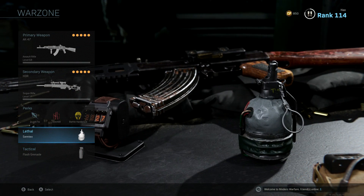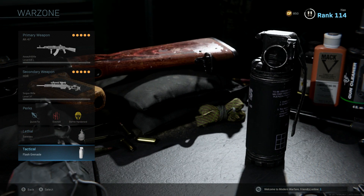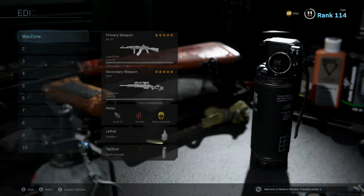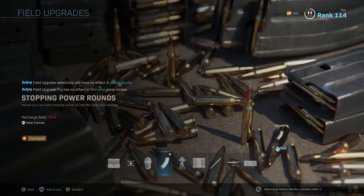For lethal and tactical, that's kind of up to you — whatever you want to do. I went with Semtex for lethal and a flash grenade for tactical. I believe this is the best class. Oh, and one more thing — the field upgrade. I'm going to go with stopping power rounds.